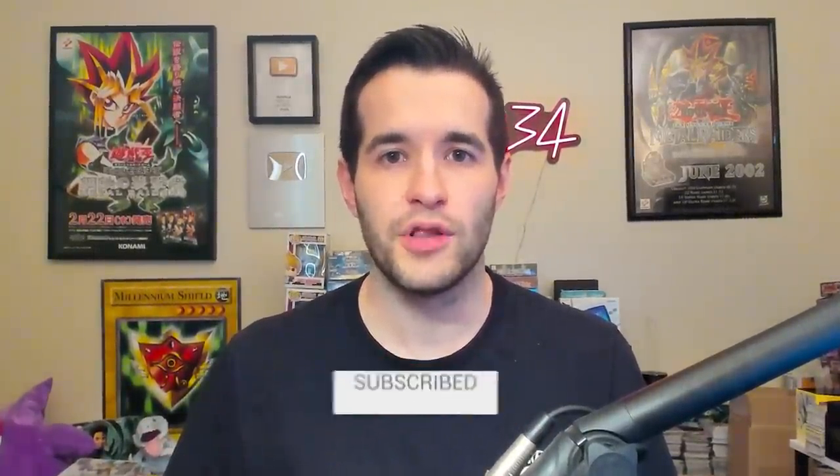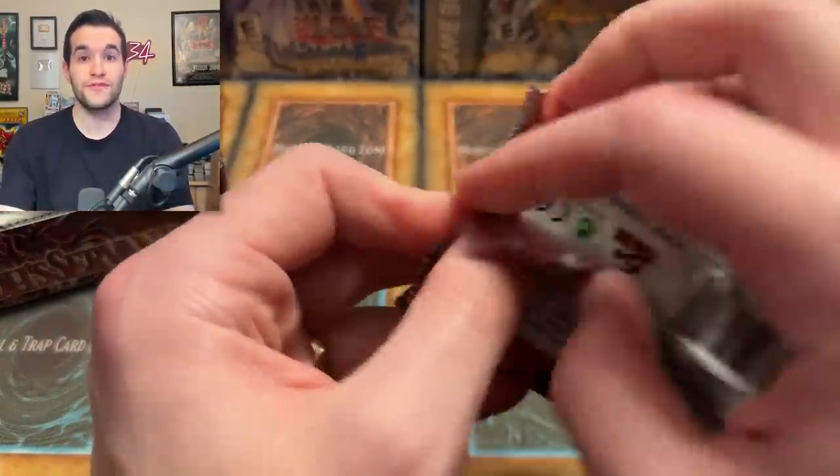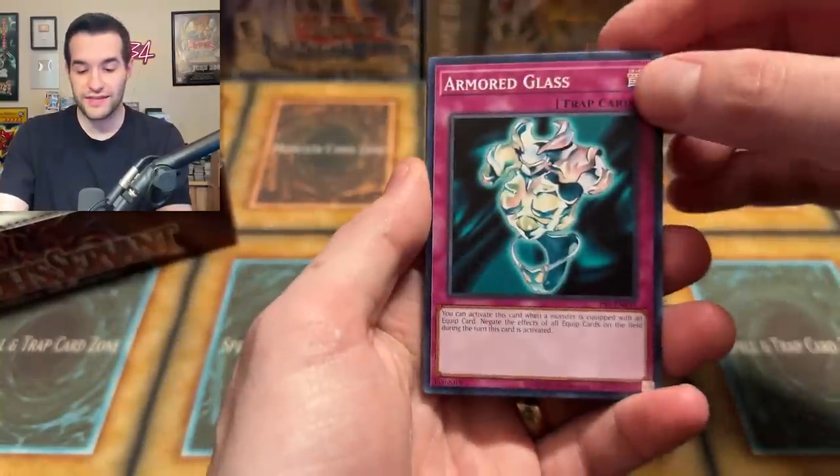Check out the announcements in the first episode about some awesome 200k special things we will be doing. There's going to be a lot of 200k special celebrations and I think you guys are going to like all of them. A reminder that every card pulled in these videos will be given away — be subscribed, turn on notifications. Let me know down below what will be the best box we open for Legacy Week in terms of value and foils. So far, Dark Crisis had nine, Invasion of Chaos had five — it's going to be tough to beat nine. We'll have both rankings: most foils pulled and most value pulled.